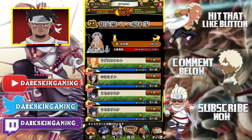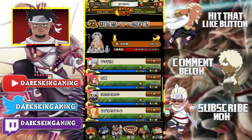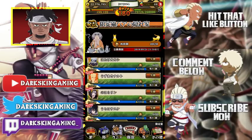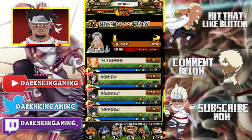Starting from the bottom, which is week one, we have Nuker Sasuke, EMS Sasuke, Ren, KCM Naruto, and Heart Kakashi. Out of week one, the group is not that good.